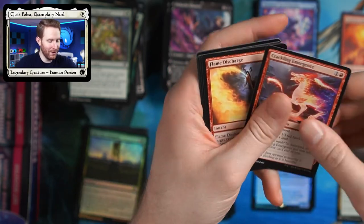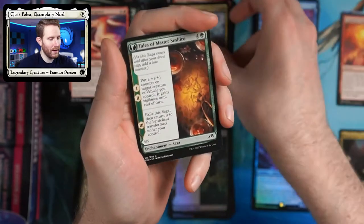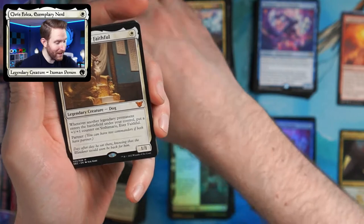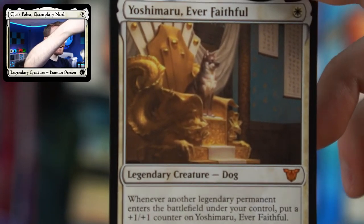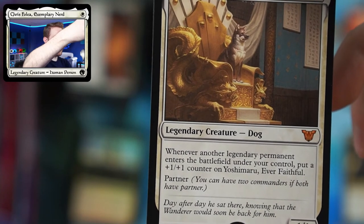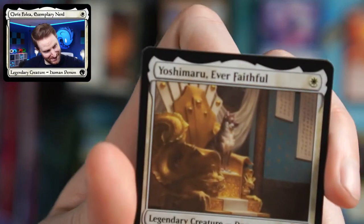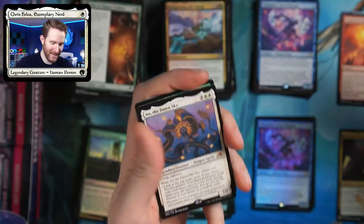Got an Invigorating Hot Spring, Tales of Master Seshiro. And here we have Yoshimaru — one of the commander cards. This is such a good boy, look how good of a boy he is. Whenever another legendary permanent enters the battlefield under your control, put a plus one counter on it. And he's just such a good boy. Put him in our mythic pile.